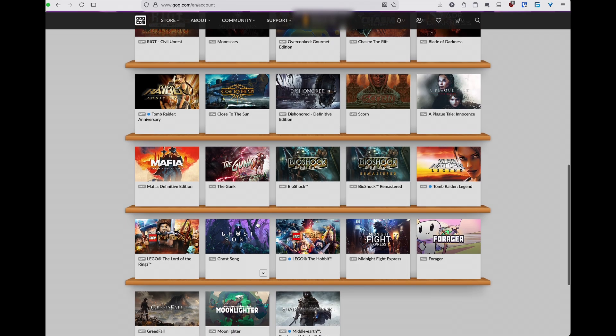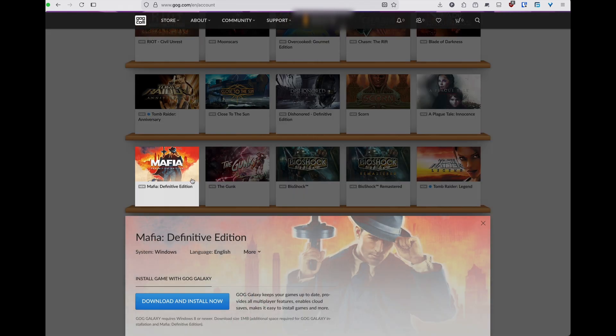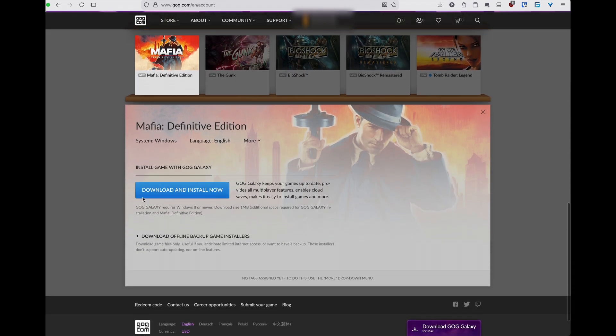First, head to your GOG account and open your game library. Scroll to the bottom of any game you own and click the download and install button to download the GOG installer. This is the .exe file we'll be using.